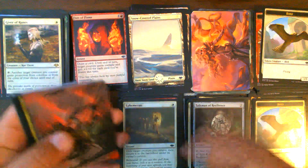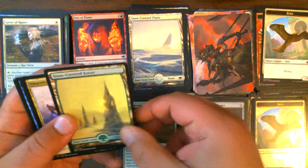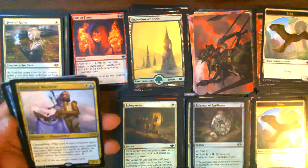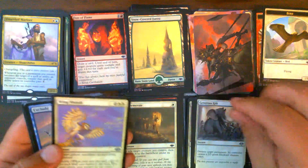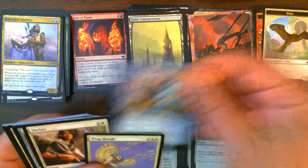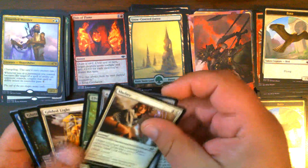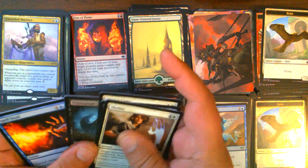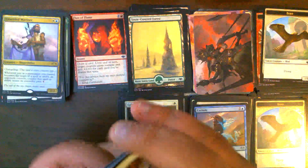Pack 35: Bird Token, Ashnod's Altar for our art card, Snow-Covered Forest. Unsettled Mariner — our first one. We make up for it with a Generous Gift and an Exclude. Wing Shards used to be amazing but it's a relic of a bygone era. Nothing in our commons.